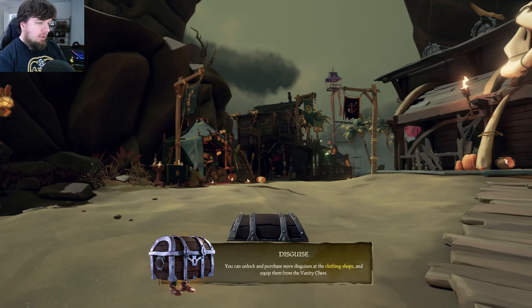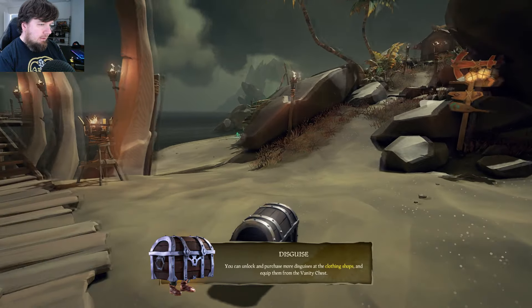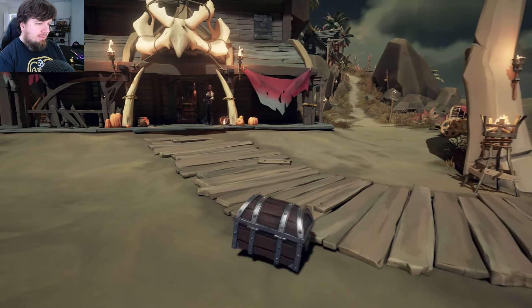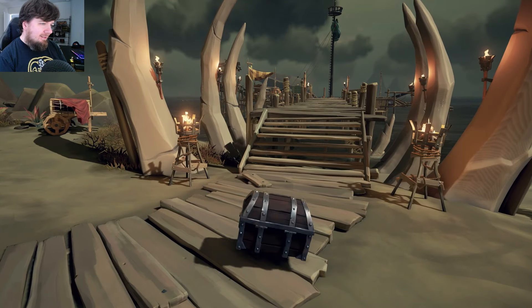You can unlock and purchase more disguises in the clothing shops. It's going to be in the vanity chest. So now I'm a chest — I identify as a chest now. The only downside is you move kind of slow as a chest or as a barrel.